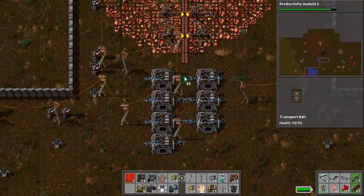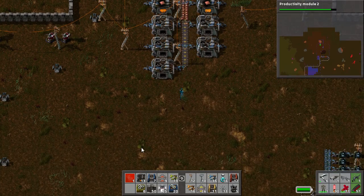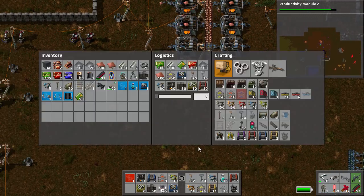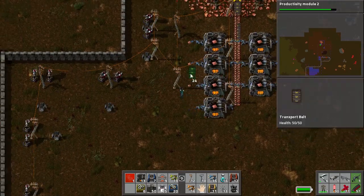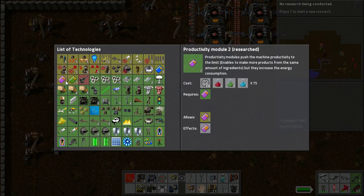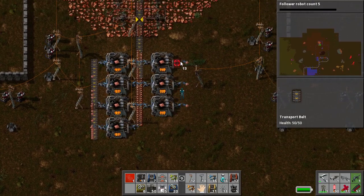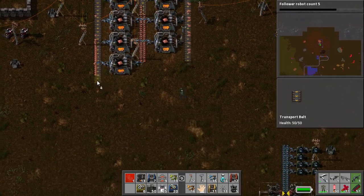Now this is our copper. I'm going to need productivity modules. That's all of those. Just find something that doesn't require purple science for the moment.